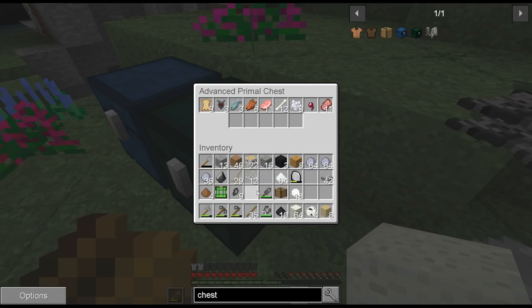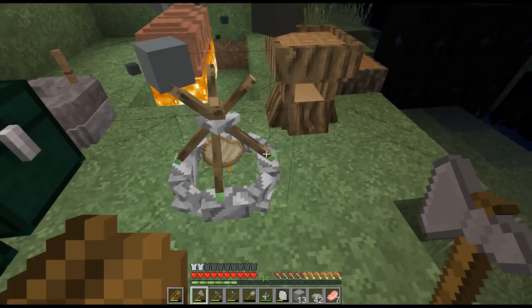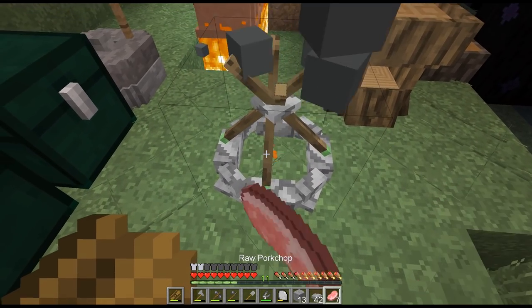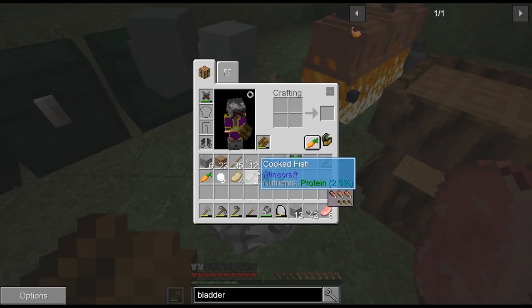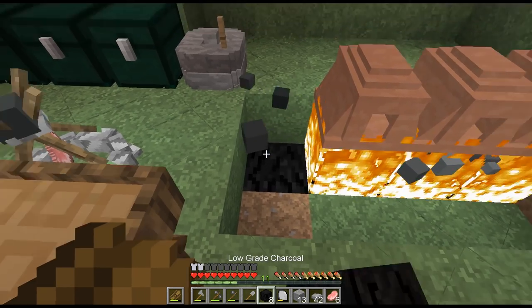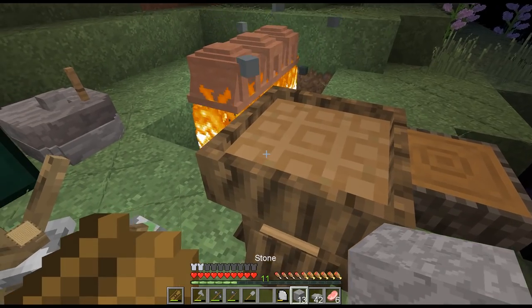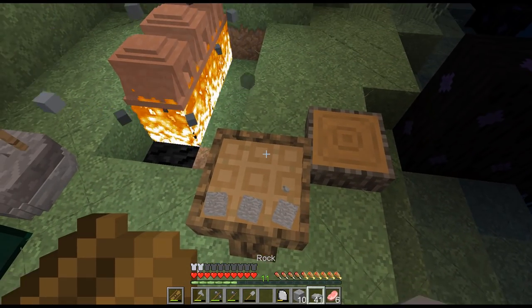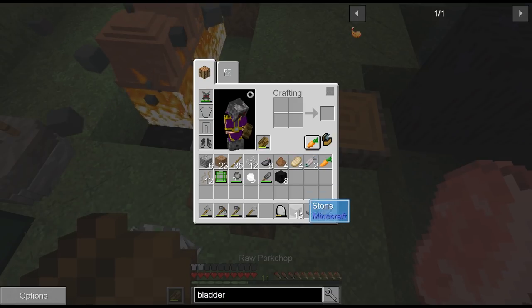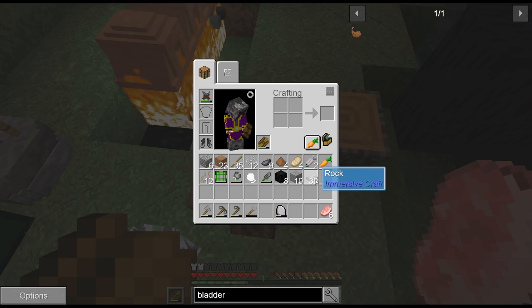Back home, nighttime. Used up some charcoal on this campfire just to see how long the low-grade charcoal block would burn — the answer is quite a long time. However, we do have a better option available to us, so it's past time that we upgrade to it. Then we'll get our water bladder and start in on making some leather. Three smooth stone on the bottom and then a little teepee of three rocks — smash it together and we get...